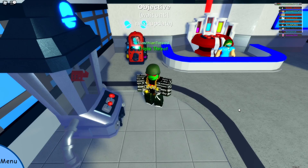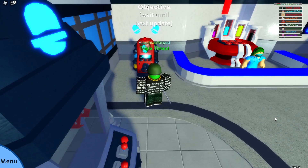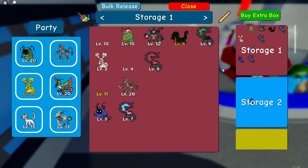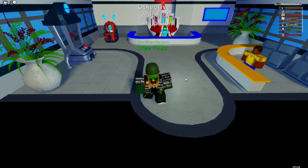Hey guys, welcome back to another video. Today I'm going to be showing you how to get 500 free gems just by having a misprint. First, you want to get your misprint — I caught one a few days ago, just got lucky and ran into one. I'm going to put it in the first slot so I can do it.